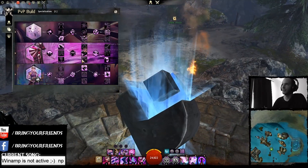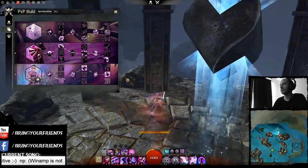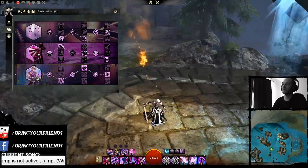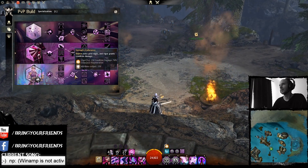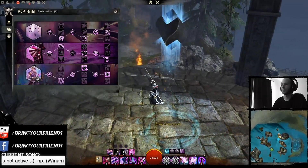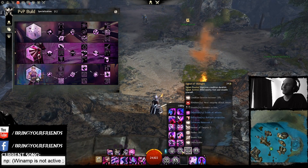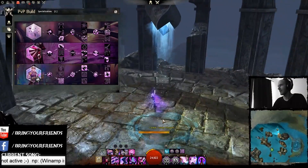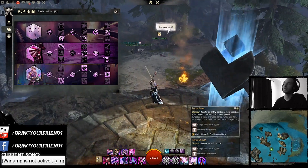Anyway, getting off topic. Elusive Mind: dodging breaks stun and removes conditions - this is pretty staple, you need this with this build. You have a ton of evade, especially when you heal you get more evade, and you have vigor every time you shatter because of No Mand's Endurance - shatter skills give vigor and grant condition damage. So you're getting a lot of endurance regeneration, and Elusive Mind gives you the option to play with pretty much anything because you're not forced into taking a stun break.